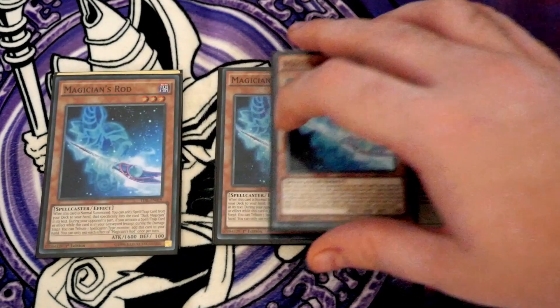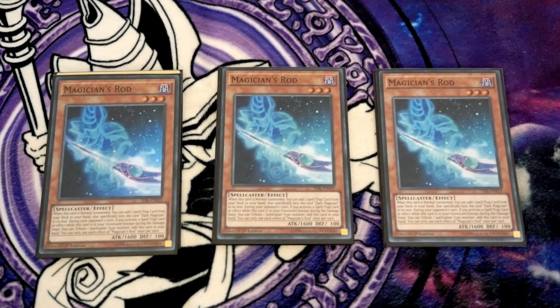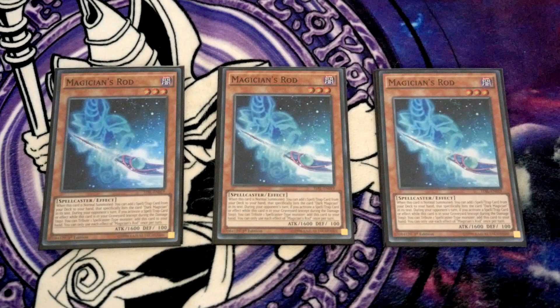We then got triple Magician's Rod as well. This is your normal summon of the deck. Eldritch do not require a normal summon — Dark Magician does. Rod ultimately gets you into pretty much anything: Circle, Eternal Soul, or even Soul Servant. All three of those cards help you extend your plays further forward and allow you to set up your combo plays to go with the Eldritch.